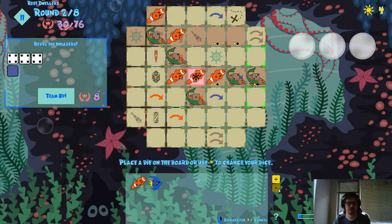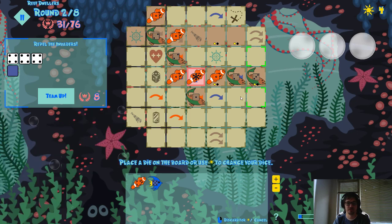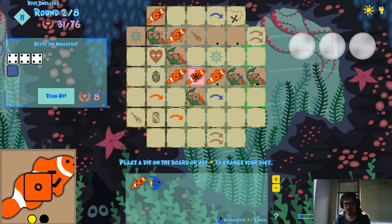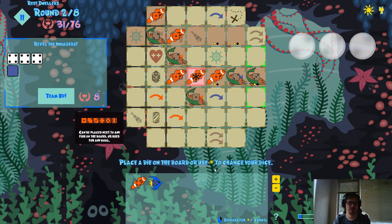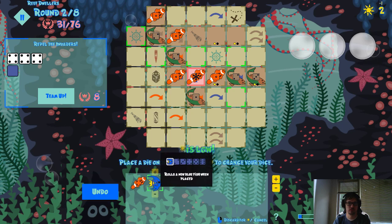I really like this orange ability now. As usual, Vivo with a good point on the Discord — saying the orange die needed some kind of ability to make it a little more interesting. It's not a complicated ability, but it gives you something to think about.